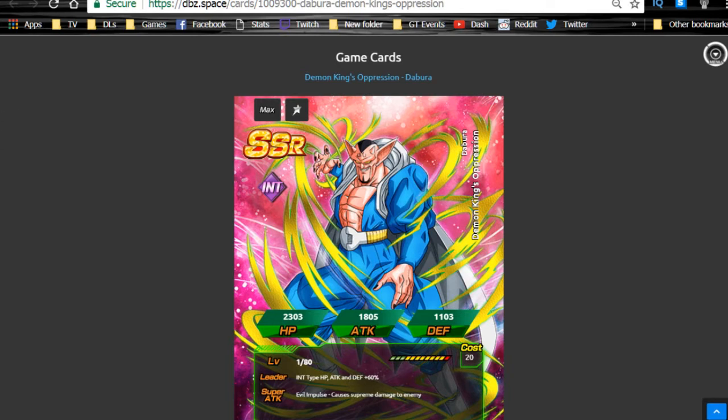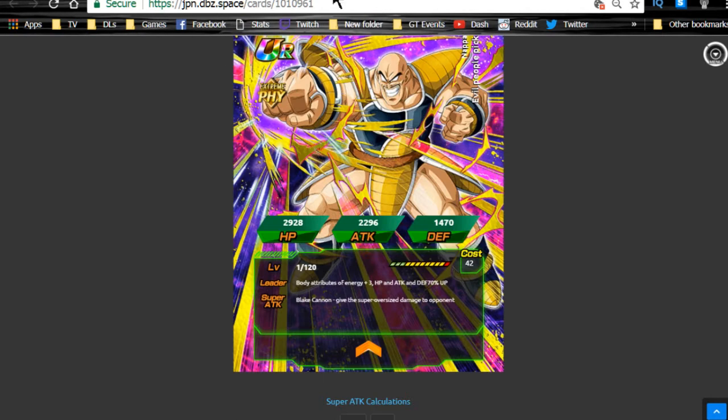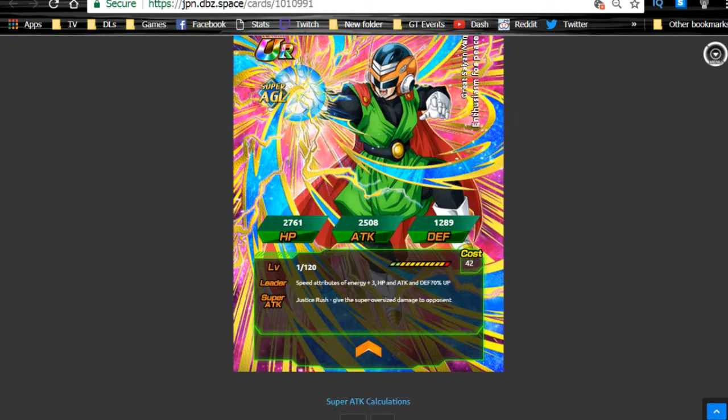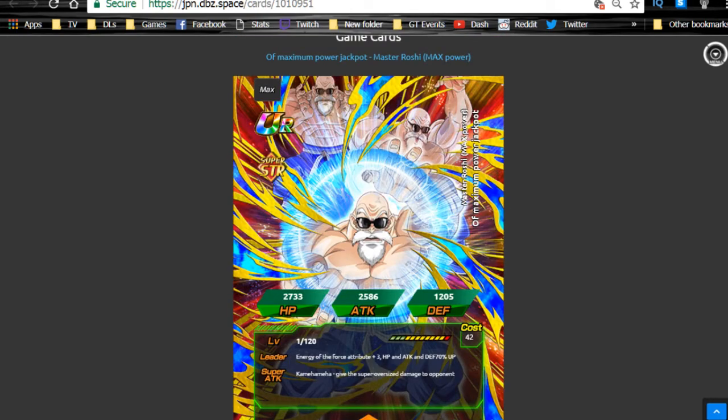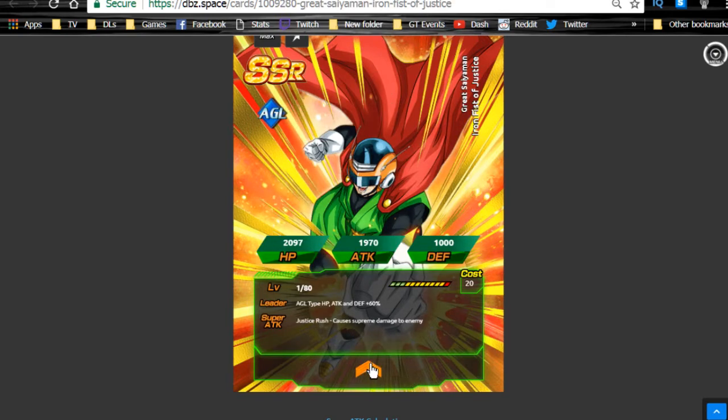Let's start with an overview of everything. First, the Ki+2 on all their Dokkan Awakenings is now guaranteed. On every single one of these cards you're going to see a guaranteed Ki+2, so everyone on the team is getting Ki+2. There's also a 30% attack buff — it went up from 20% to 30% — though it's still a high probability rather than guaranteed. You are now guaranteed that Ki+2, so assuming you're running a double lead, you'll be starting with 8 Ki on the field.